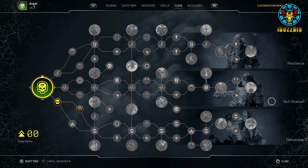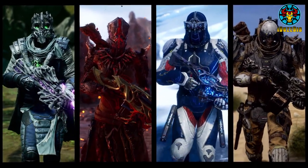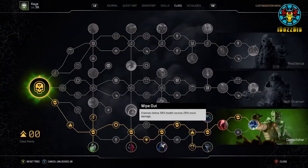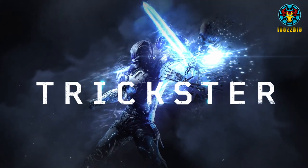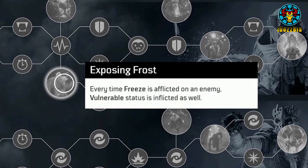Now let's go over the Tech Shaman class. This one looks like it would be a crowd control and healing class with a bit more sustainability, increasing your health, armour and resistances, and also giving you more weapon life steal. On top of that, if the Overclock node does what I think it does, you get 2 lives before having to be revived. This class tree increases the freeze status effect time and increases damage dealt to frozen enemies. The Exposing Frost node also adds vulnerable to any enemy that has been frozen, making you deal even more damage.